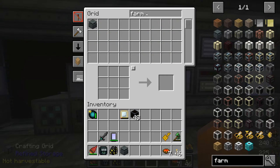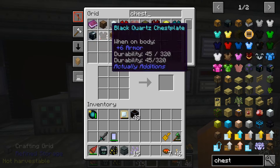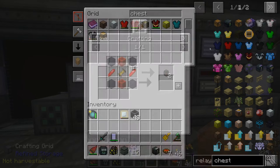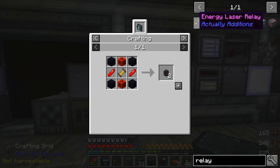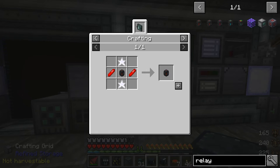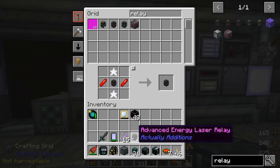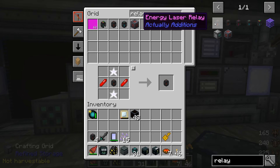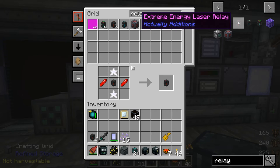Last video I talked about the upgraded laser relays, so let's go ahead and make some of those. It's just the previous laser relay plus some Rustonia and Inori crystal. So we'll make sure we never run out of energy in our farmers. The normal laser relay transmits 1,000 RF, this goes up to 10,000. Extreme goes up to 100,000, which is a ton — we don't need that much.